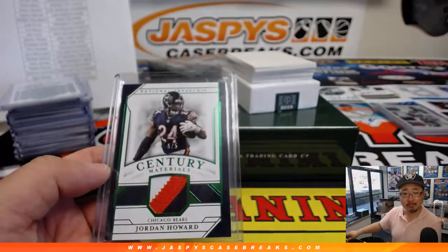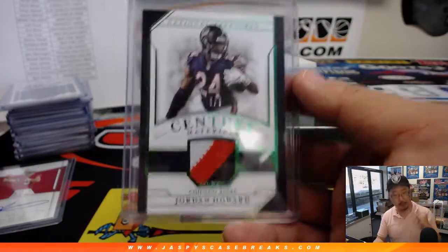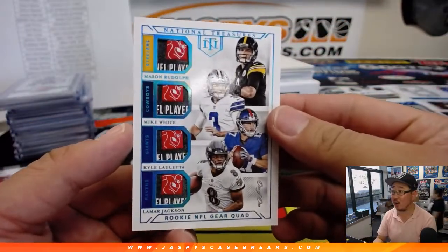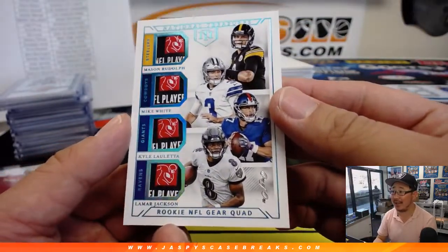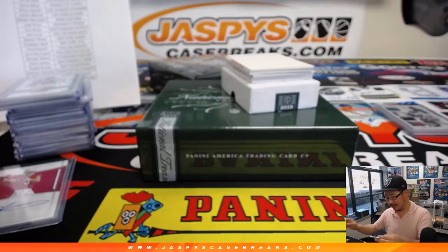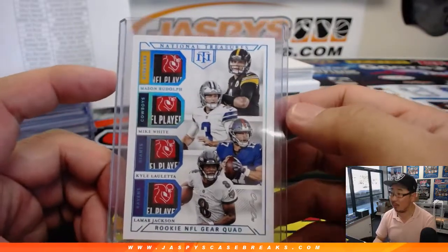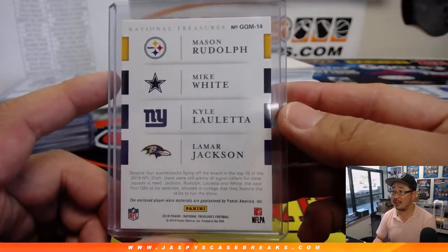All aboard the Big Hit Express! Whoa — a one-of-one Rookie NFL Gear Quad: Mason Rudolph the Red-Nosed Reindeer, Mike White, Kyle Lamar Jackson. All NFL PA laundry tags. One happy person, three sad people. Michael Gallucci — Steel Curtain — is in on this. Jacqueline with the Cowboys is in on this. Jeremy Tillman with the Giants is in on this. And EA with the Purple Birds is in on this one.